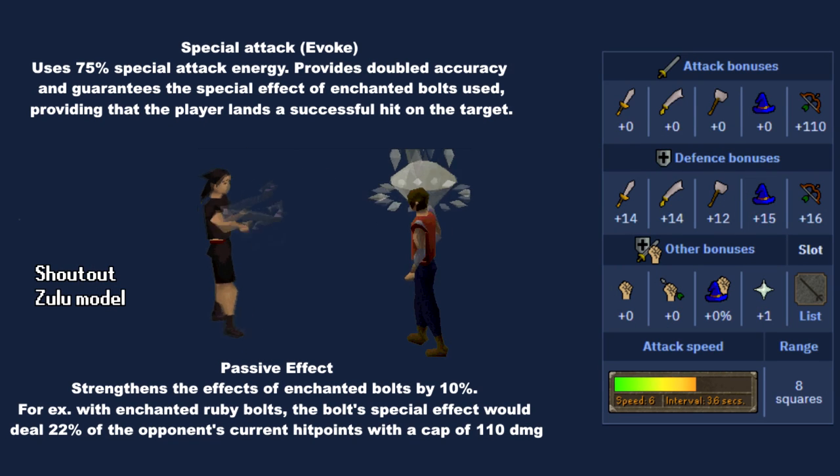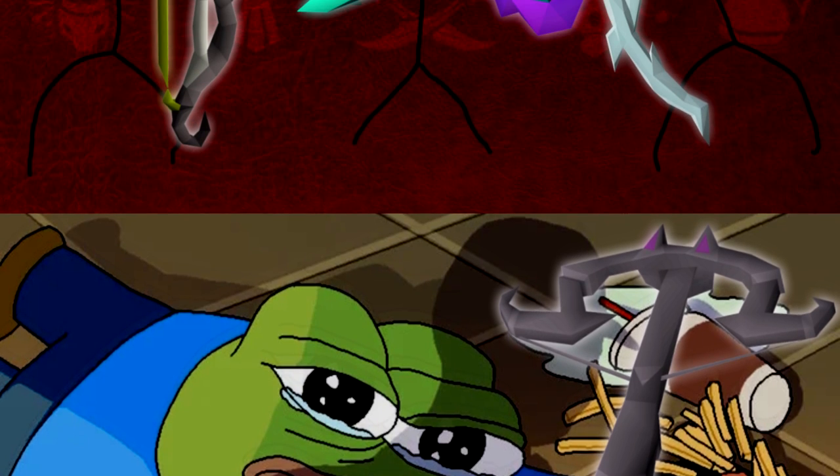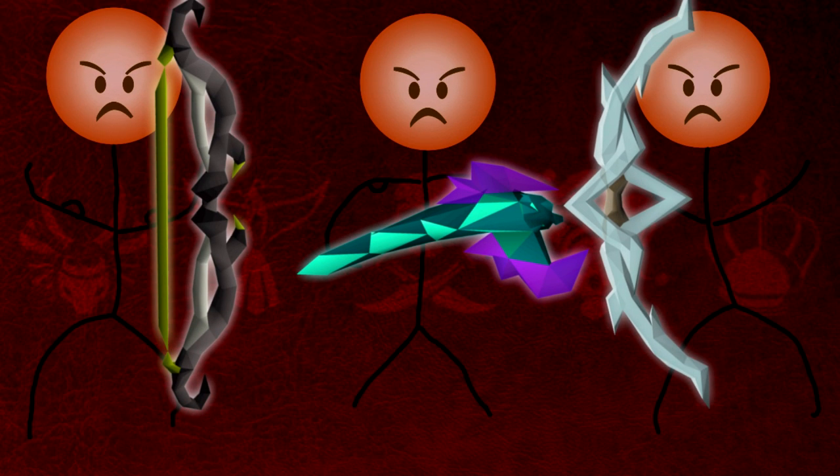The Zaraite Crossbow, or ZCB, is one of the least understood weapons in Runescape — not just because it's new, but because it's a crossbow and the special attack is a bit tricky to figure out where it can be good for the average player. Nowadays, range is mostly dominated by the Blowpipe, the F-Bow, and the T-Bow, so it's not easy to find a place for crossbows in PVM.